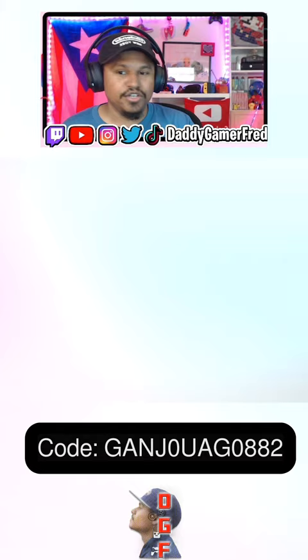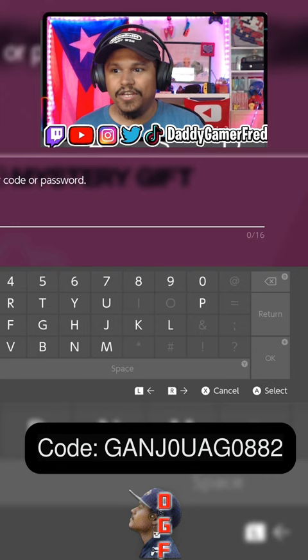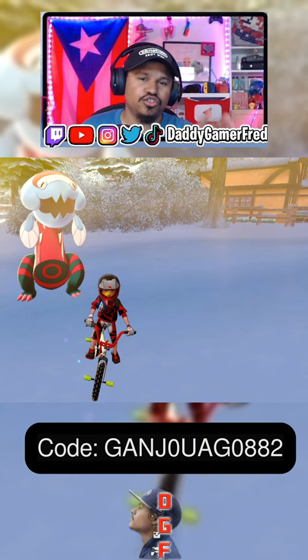We're gonna go to Mystery Gift, and just like everyone, we're gonna get a Mystery Gift and then go to 'Get with Code/Password.' It's gonna connect you to the internet, and then you enter the passcode. The passcode has been on screen this whole video. It started on August 12th and it ends August 25th.